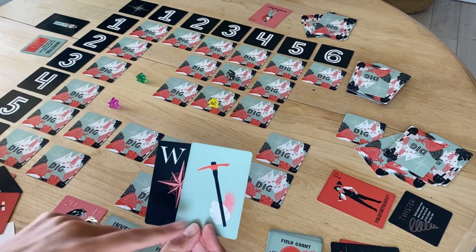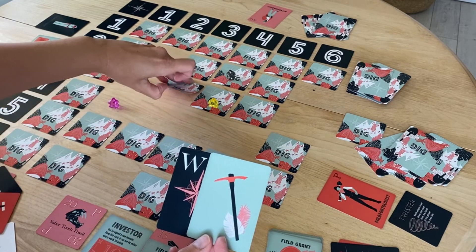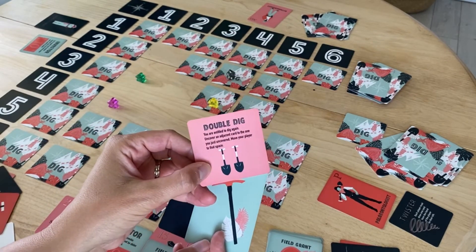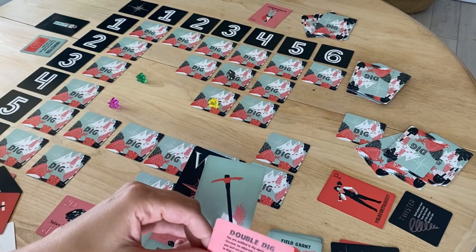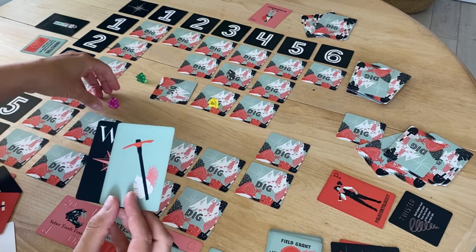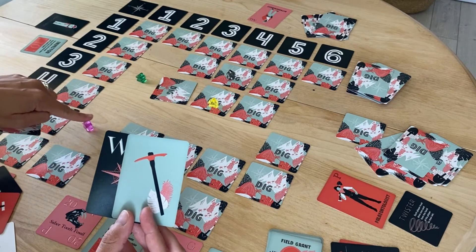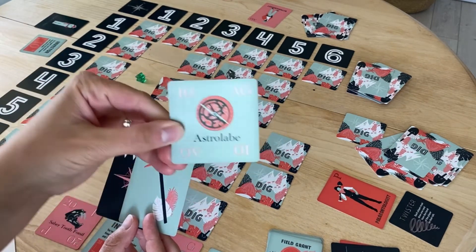With the pickaxe and the double dig, adjacency works the same way — ignoring empty spaces. So if you move west and dig, say you uncover quicksand, you then dig an adjacent card. Adjacent to where you are means the next card in any direction, ignoring open spaces. You pick any adjacent card, and once you decide which one to dig, you move your meeple to the last space you uncovered.